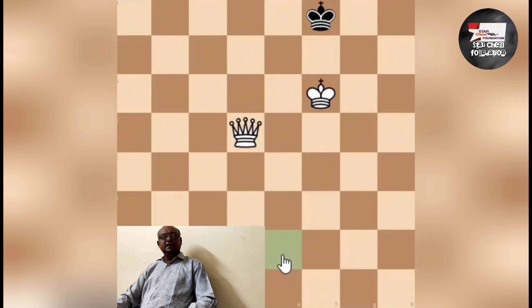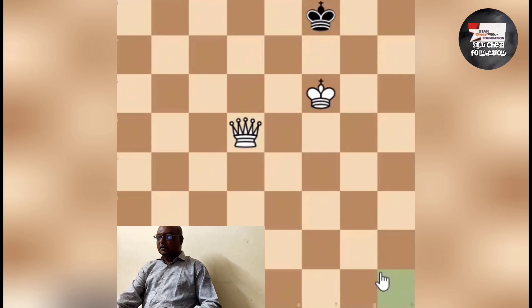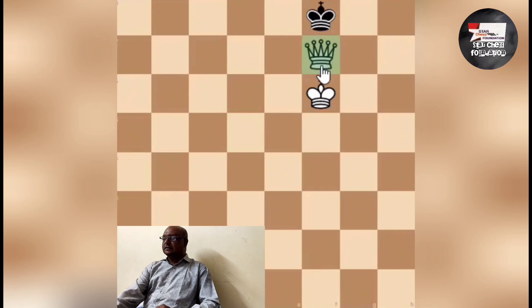Here is checkmate. Now we have King and Queen. The King is the enemy. Where is the checkmate? The Queen is the piece delivering checkmate.